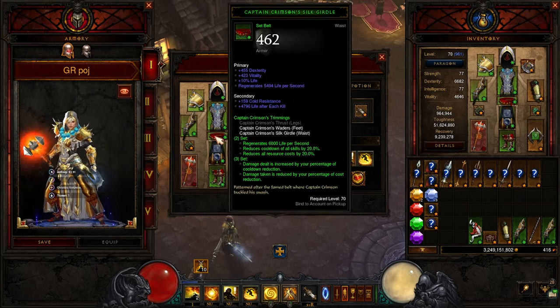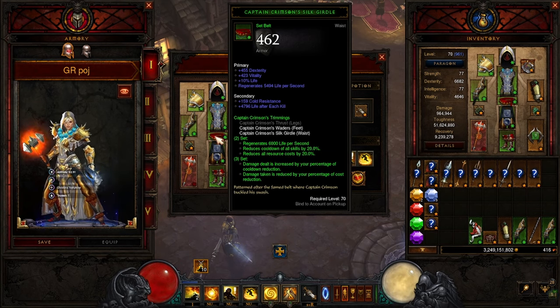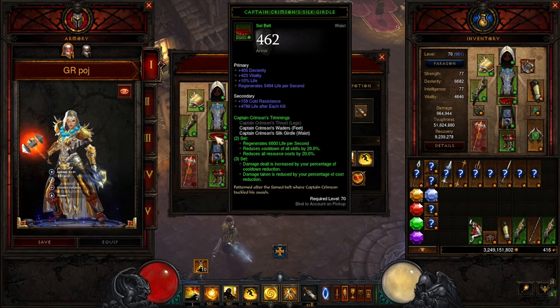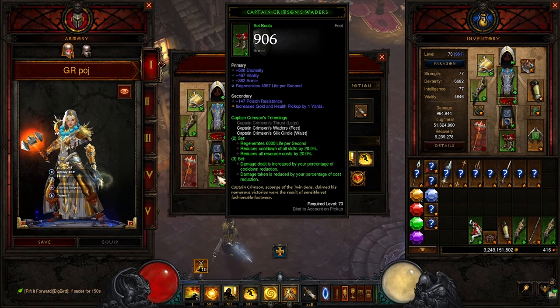We're using Captain Crimson's Silk Girdle for the three-set. Two-set regenerates life, cooldown reduced by 20%, reduces all resource costs by 20%. Three-set: damage dealt is increased by your percentage of cooldown reduction, and damage taken is reduced by your percentage of cost reduction. So we are stacking those two things — it's making us more tanky and dealing more damage. We're also wearing Captain Crimson's Waders.